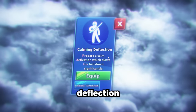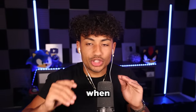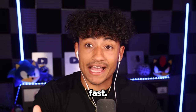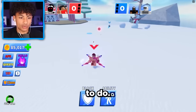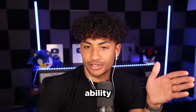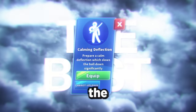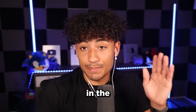The next one we're going to do is Calming Deflection. Guys, I love this ability so much. If you don't know what this ability does, when you hit the ball it does a big animation so it looks like you hit the ball fast, but it actually goes fast and then slows down. Your opponent doesn't know what to do — he already clicked, it's too late, and he's dead. This is actually the newest ability that just came out and I think this is the best ability in the game. I'm putting this all the way to the top.